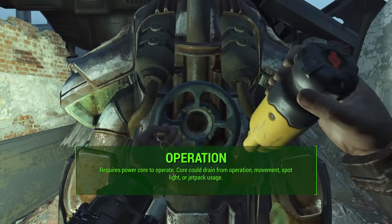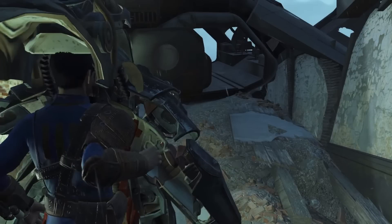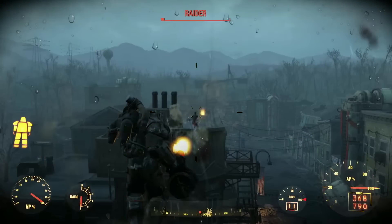Now let's talk about how you actually operate the power armor. Very clearly in the video, we see the player character inserting what looks like a power core to operate it. We don't really know how this core operates — we don't know if it drains from just using the power armor, from moving, from a sprint, from using the spotlight or a jetpack. There's a lot of speculation out there. We can clearly see the power core is inserted in the back and turned, and then the power armor opens. From the video, the core seems to drain very slowly, either on a time limit or just from movement.